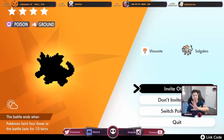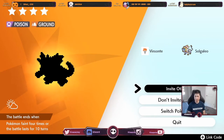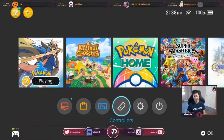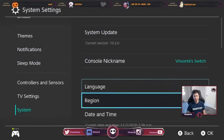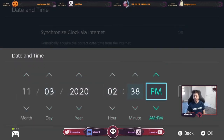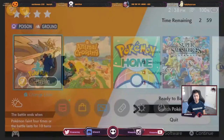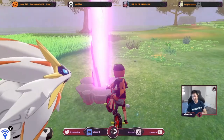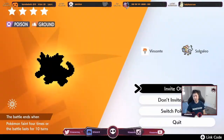If you run into the wrong Nidoking or vice versa, click 'Invite Others,' then press home, go to System Settings, then Date and Time — turn that off, go down and increase it by one day, then go back into the game and press quit. That will reset the den and you can farm like that.